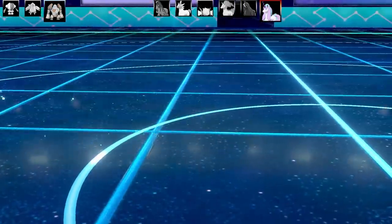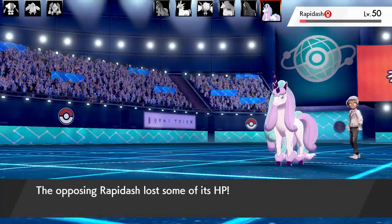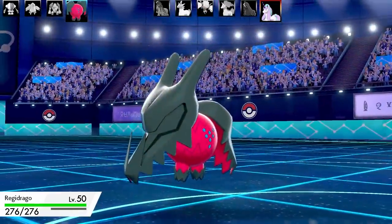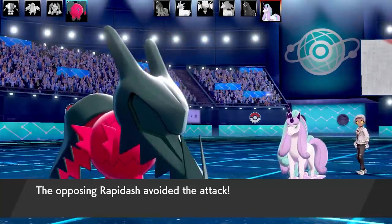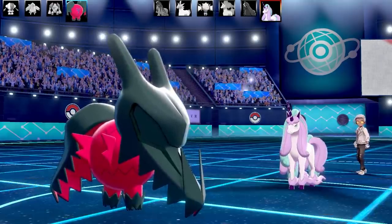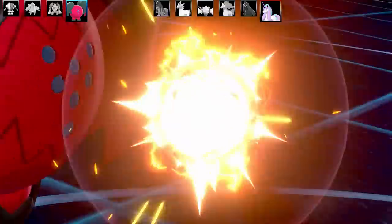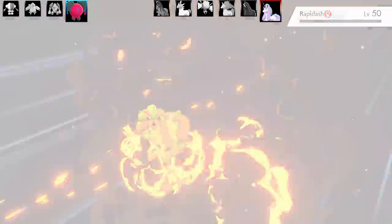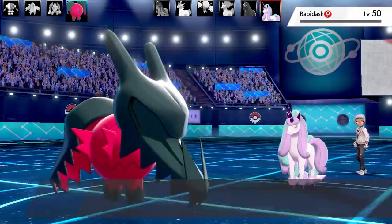Regirock goes down to Psycho Cut. I've still got a Choice Scarf Regidraco I can use too — Regidraco has a Life Orb. I pop Hyper Beam and it misses. Rapidash goes for Petal Dance and that misses too. I go for Hyper Beam on Rapidash and it lands — Rapidash is going to go down. It only had a little bit of health left anyway, which is pretty awesome.